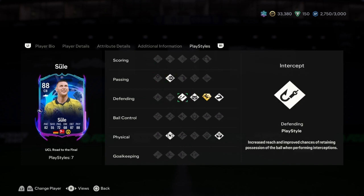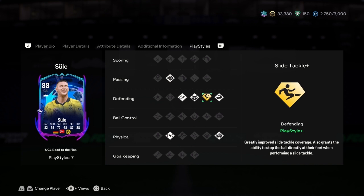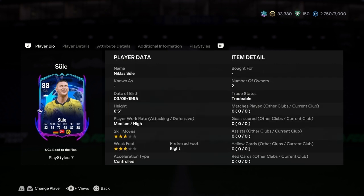Seven play styles for a defender is crazy: ping pass, interception, anticipation, slide tackle plus — greatly improves slide tackle coverage and grants the ability to stop the ball at their feet — bruiser, aerial, and relentless. Süle is 88 rated and well deserved.